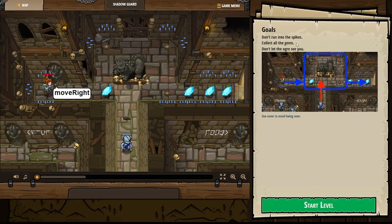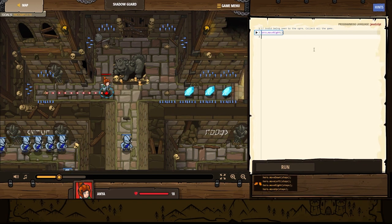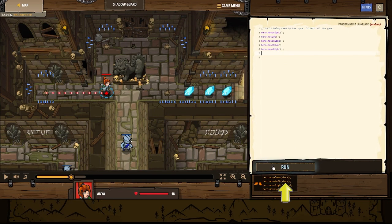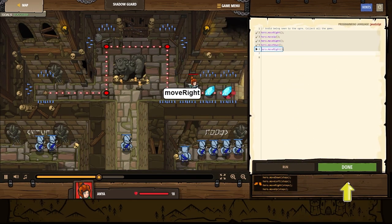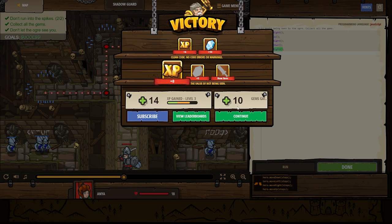Move right. Combat. Don't run into the spikes, collect all the gems, and don't let the ogre see you. Little guys down here. Move right and start the level. We're going to move right, hero move up, hero move right, hero move down, and then hero move right — and that should do it. Move right, move up. Heck yeah! Move right, move down, move right. We got some more gems, some more XP. We're moving right along.